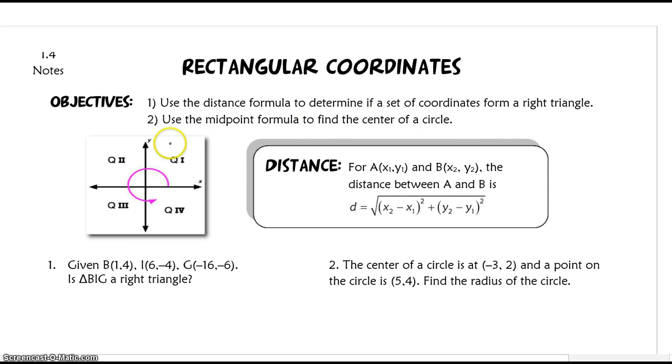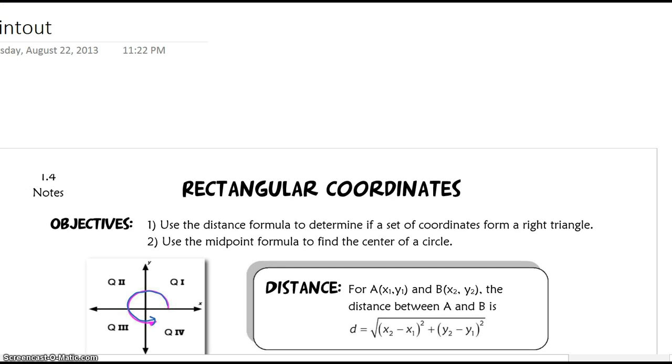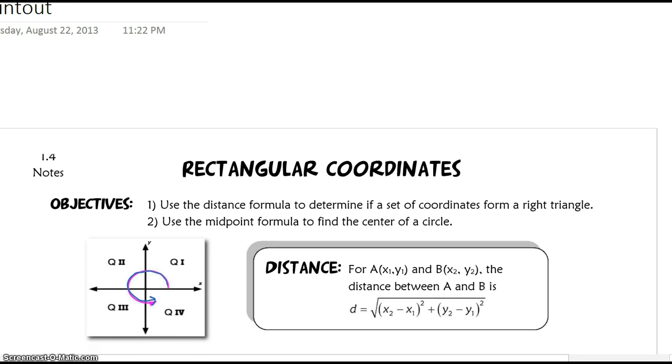So here I have a coordinate plane with the quadrants drawn in, along with this little C that I've drawn in just to help you remember the direction of the quadrants — quadrant 1, 2, 3, and 4. I also have the distance formula written out, but I'm actually going to derive it up here, so don't worry about space on your note sheet.